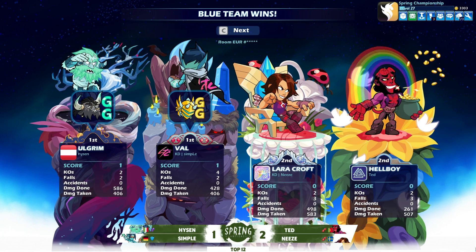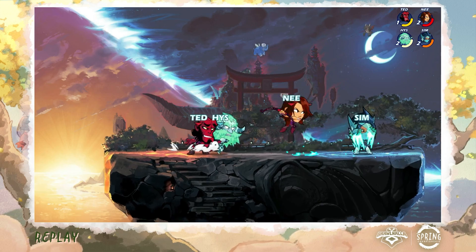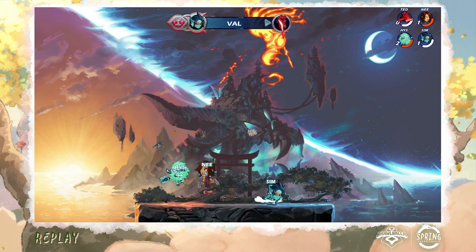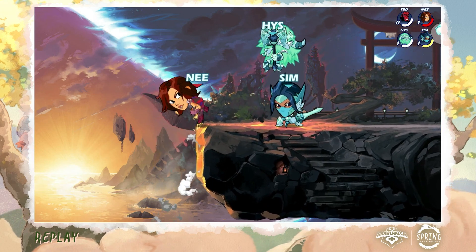Simple's sword edge guards are just so clean — very textbook plays because he wrote the textbook. He's got that very classical sword edge guard style: "I'm just going to sit here. You still have to use all your movement to come back up, and I'm just down light, side air — eventually it's just going to work out."